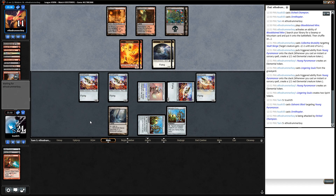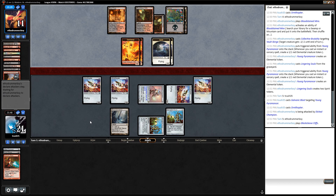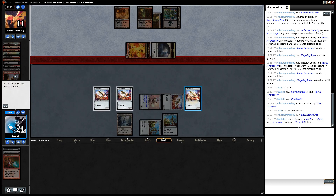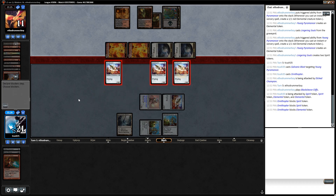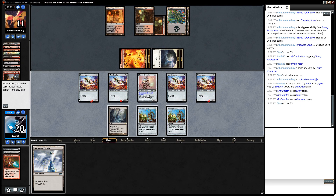We're fairly insulated against crazy blowouts. Well, with all the Ornithopters unfortunately they aren't helping too much — they're going all in. I think I'm fine to block and save a couple points of damage. I assume they have some sort of sweeper or something... or they just really wanted to get in for that one point. I guess they just wanted to get in for that one point.